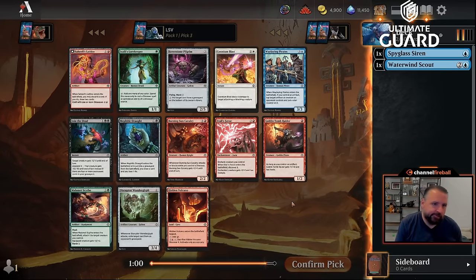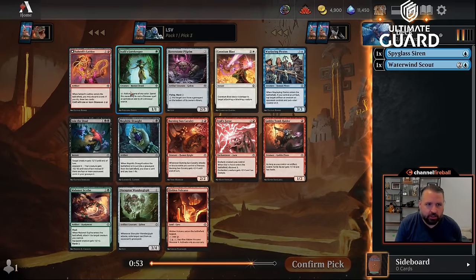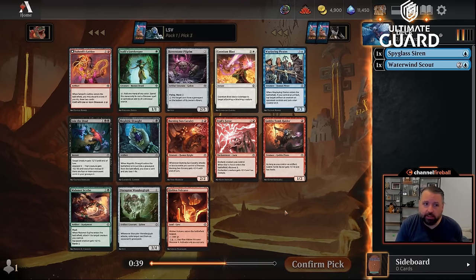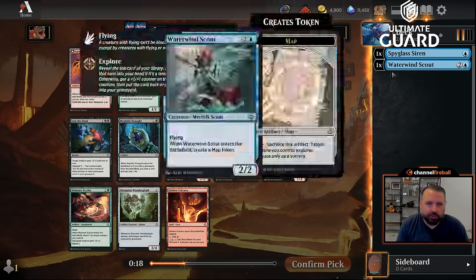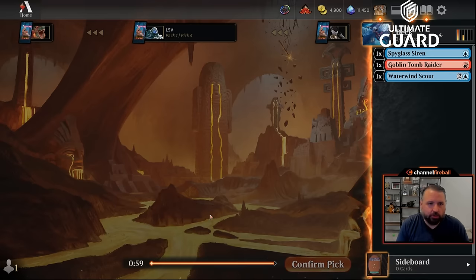Waterwind Scout is a three-mana two-two flying that makes a map token. Blue-green is just not a good color combination — rarely is in Modern Limited. They haven't cracked the code on how to make it good, and the blue-green explore deck also doesn't come together, which is part of why blue-green isn't good. I'll take Waterwind Scout and be very happy with it.